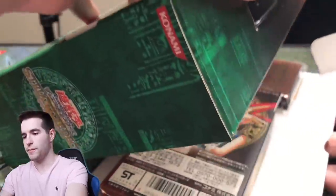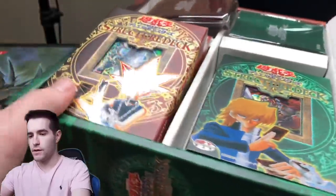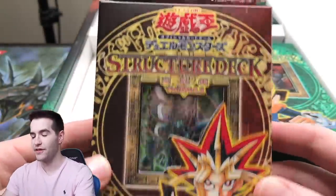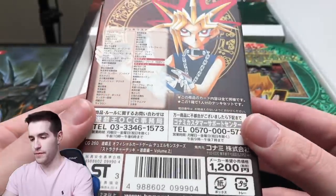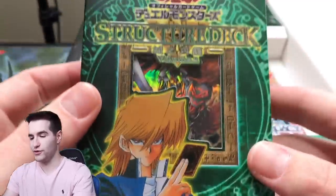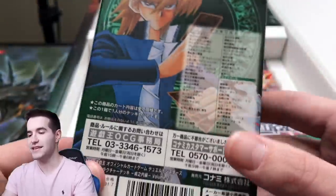Structure deck, here we go. Opening it up from the top. We've got the Dark Paladin structure deck — that is super cool — and the Guilford the Lightning structure deck. These are like mint condition decks. Wow, that is super cool.